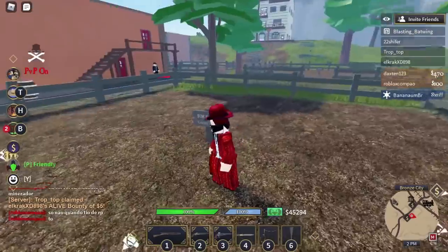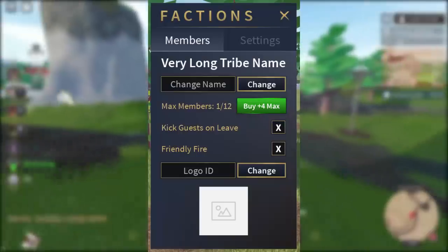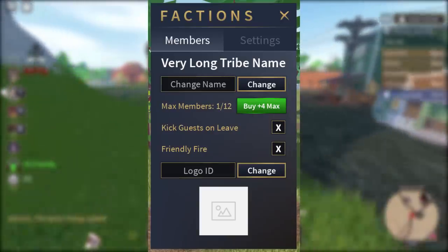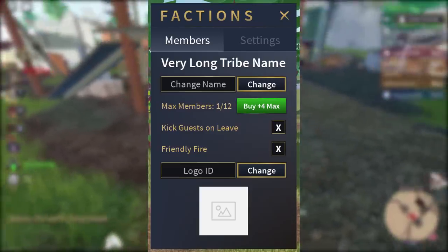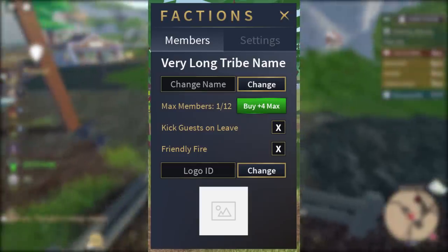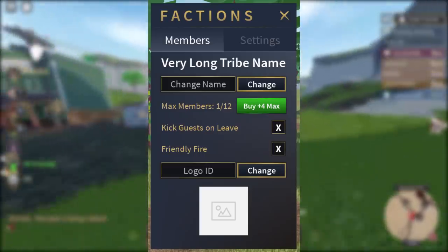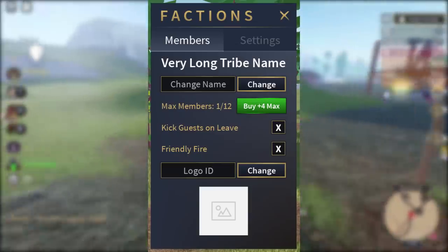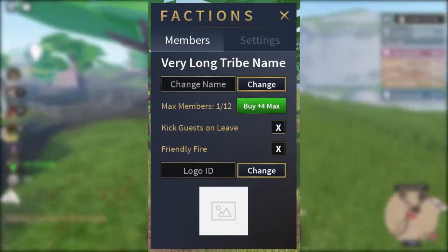Now I'm going to move on to the next part of the video, which is tribes or factions. For factions, this is the only picture we have of it, so I'll tell you all the information I can see. Straight off the bat, you can make your faction name whatever you want — I'm going to call mine the Bat Wings. I'm actually kind of curious what people would name their factions, so leave it down in the comments.